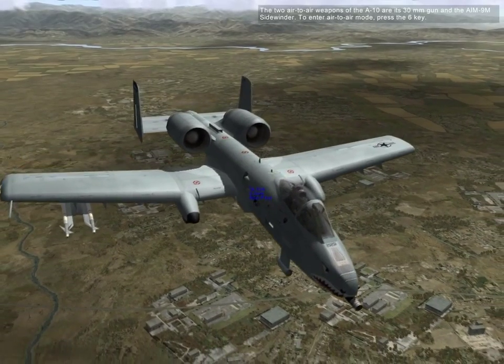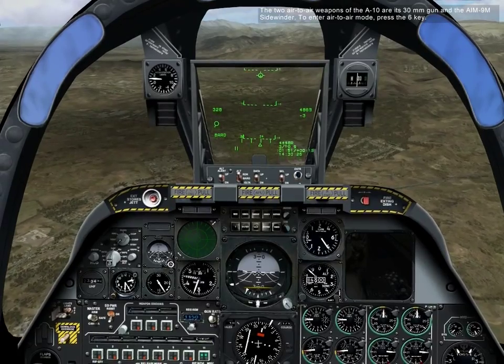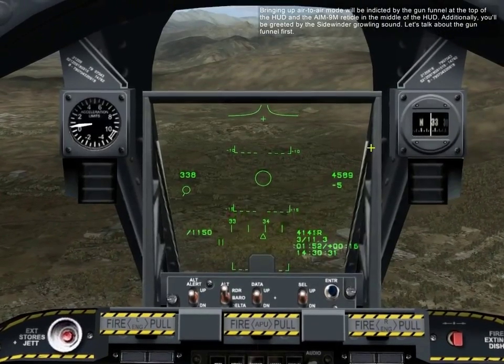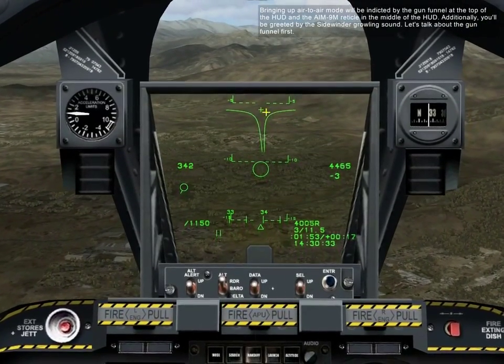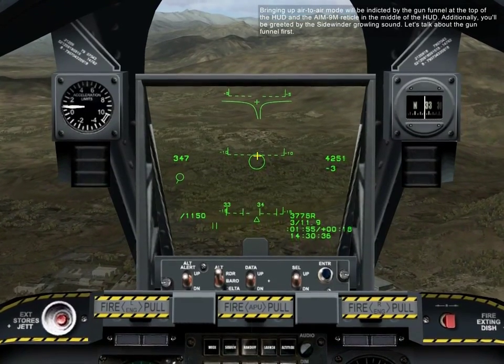The two air-to-air weapons of the A-10 are the 30mm gun and the AIM-9M Sidewinder. To enter air mode, press the 6 key. Bringing up your air mode will be indicated by the gun funnel at the top of the HUD and the AIM-9M reticle in the middle of the HUD. Additionally, you'll be greeted by the Sidewinder growling sound.